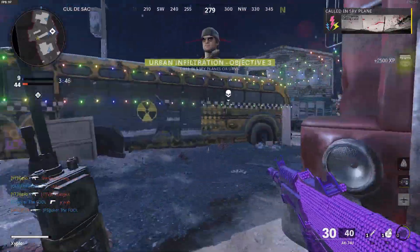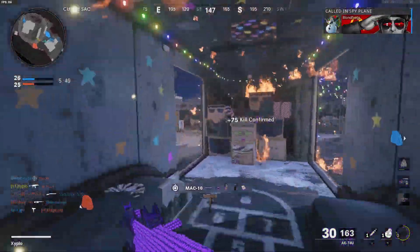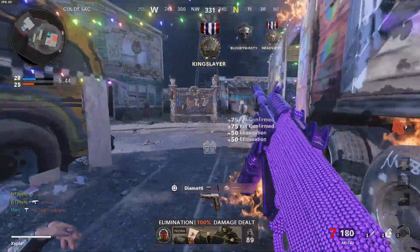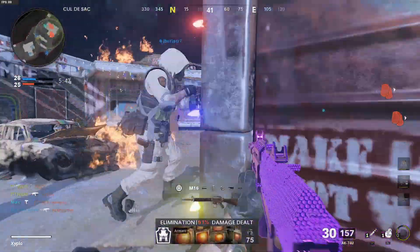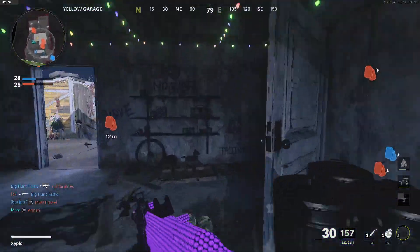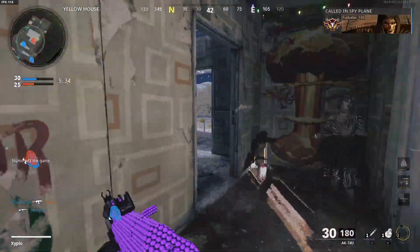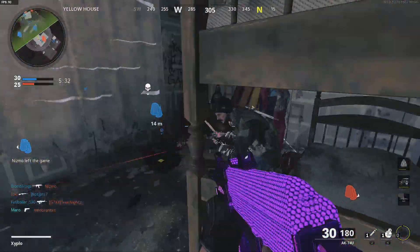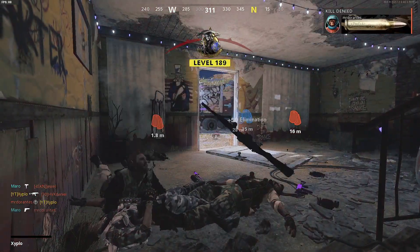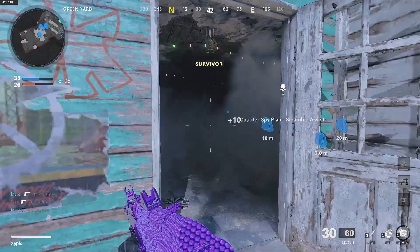For the last objective in Urban Infiltration, get 5 point blank medals. A point blank medal is earned by killing an enemy at very close range — the game will notify you on screen when you get one. Do this 5 times and you'll complete the objective and finish the entire Urban Infiltration mission set.